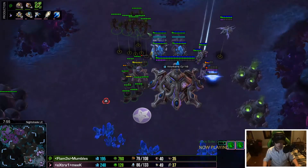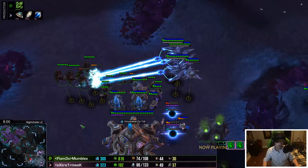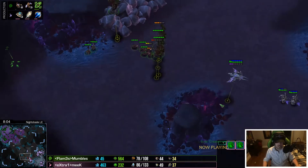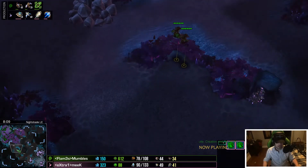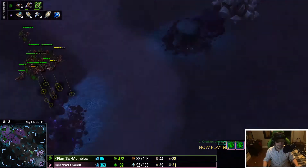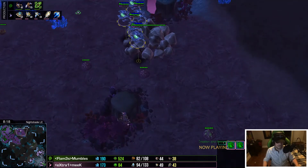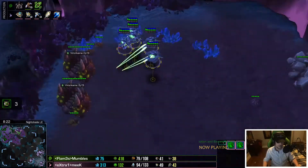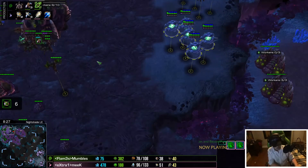Whenever I have a huge muta flock and I see one phoenix, I just know all this tech is now useless. He's killing the forge — so that's why he made a second one, to kill the wall. But still no shields going up. These oracles are getting even more drone kills at the third where there's no defense. He could just put these drones back on his natural. That's 32 drones killed so far for zero probes — 35, 36.